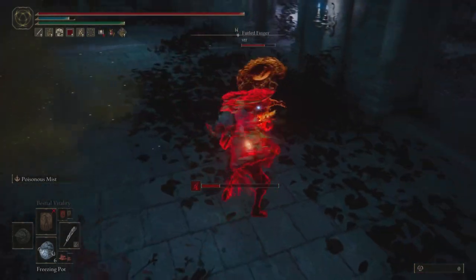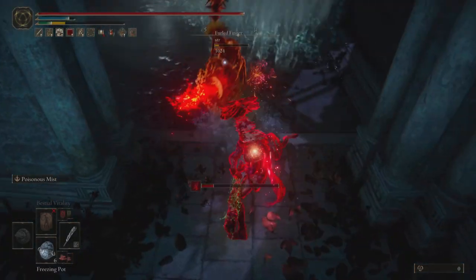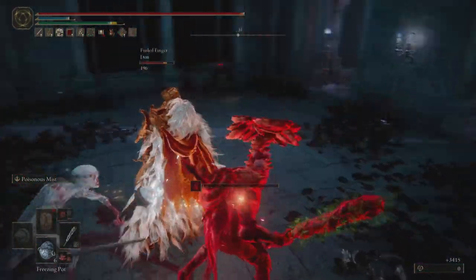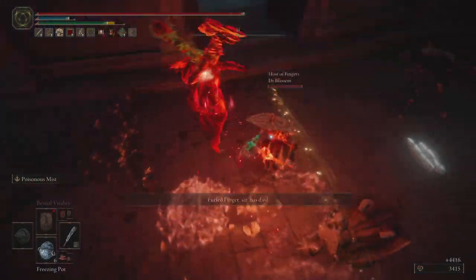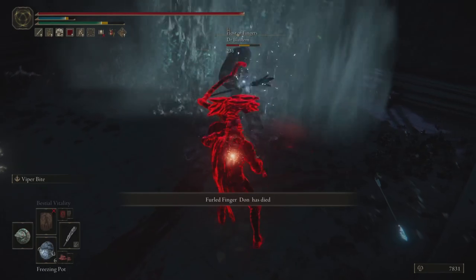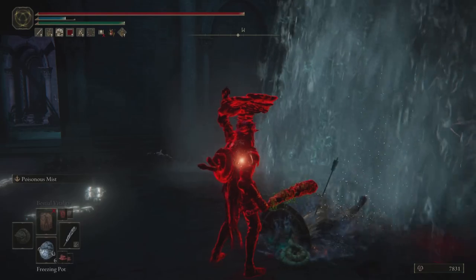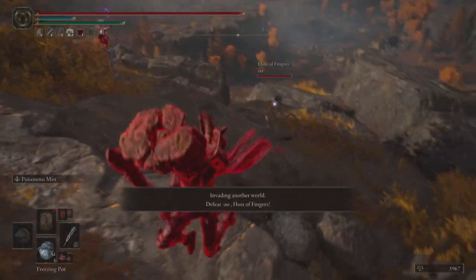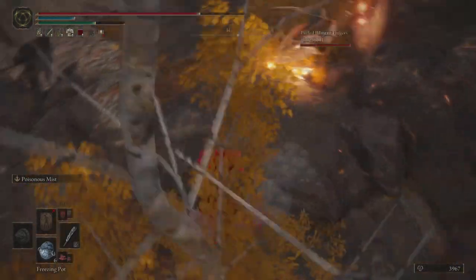Next we have a 3v1 — another showcase of how useful the stone club is when people are aggressive. Two hits and this opponent is almost dead. Chasing down with the stone club is a little difficult, but I recommend crouching attacks even though I didn't go for it there. I chase the opponent down, get that kill, backstab the phantom, and then it's just me and the host. They pull out a coil shield of their own so I'm obligated to pull out mine — I land a viper bite followed up by a stone club hit, which is enough to finish off the host.